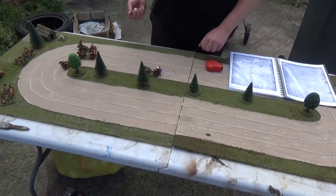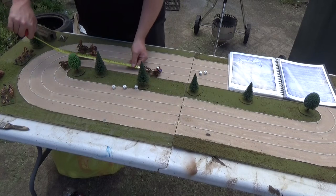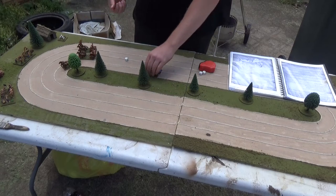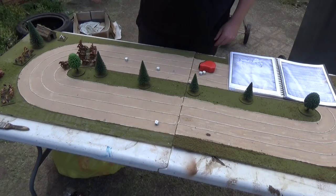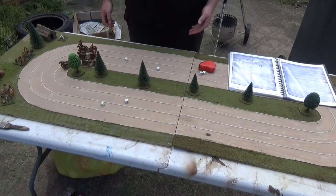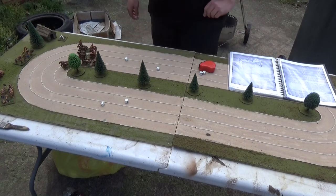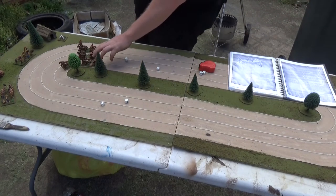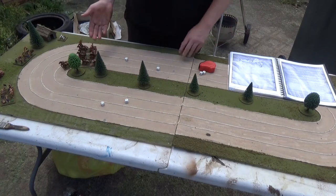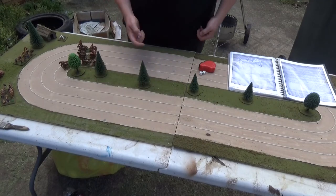And finally this guy in the back — the unlucky fella — rolls an 18. That will put him in front, so I'm going to do it again — risk it. He fails with a 6, rolls a 9, and drifts one to the left, hitting the wall and getting knocked back down. Because he's hit the wall and come off the track, his speed drops to category one — so he's now only 1d6 — and he takes three hits to his health.